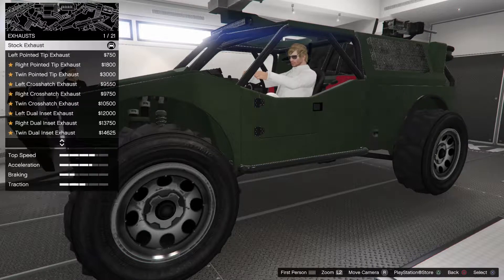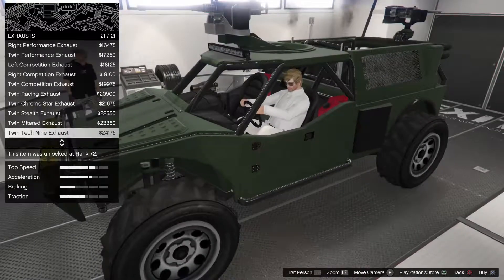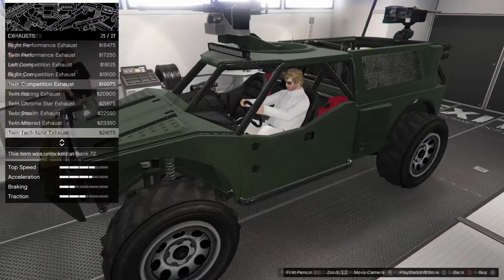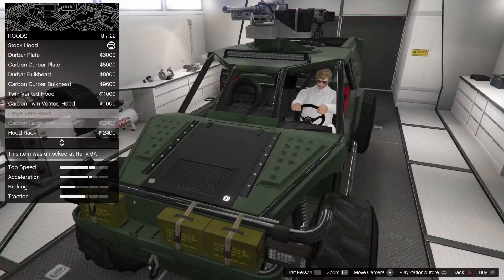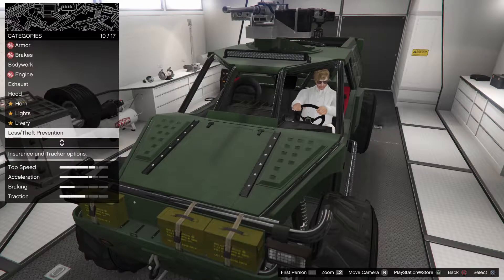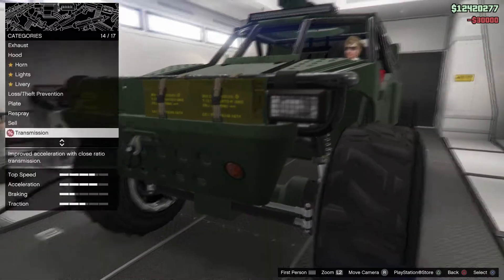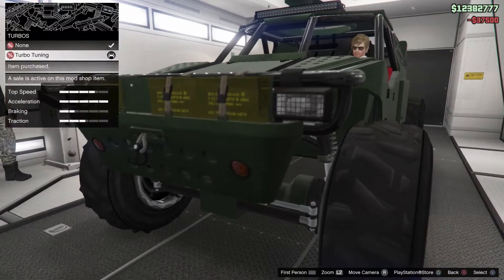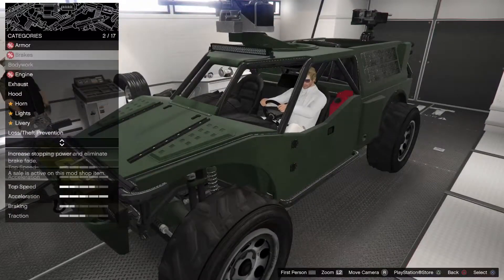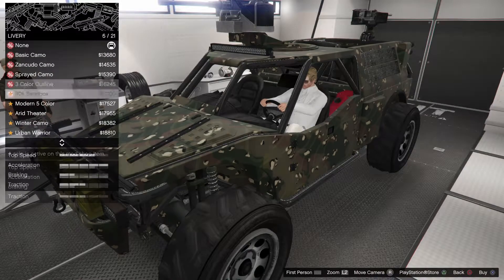Now we're going through the engine options and there are a number of exhaust options. Moving on to the hood, there are rather a number of options there, but I don't like any of them. I shall keep the hood perfectly clear of any obstructions so that if I choose to go into first person it will not inhibit my driving ability, which is limited at the best of times.